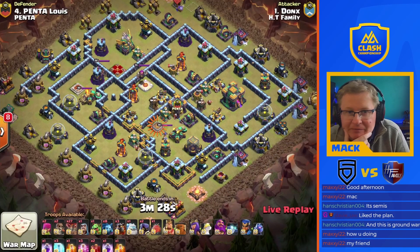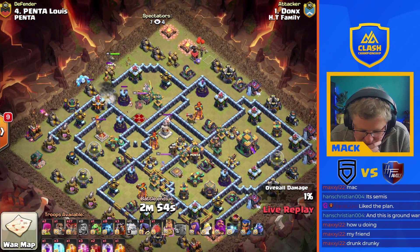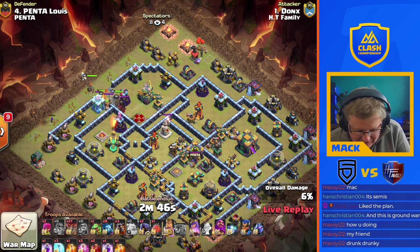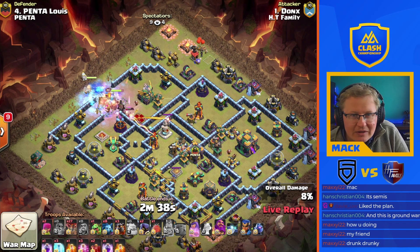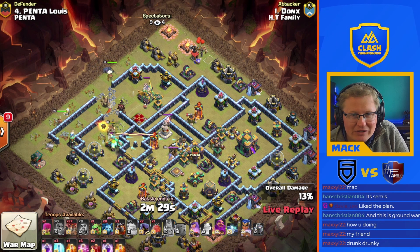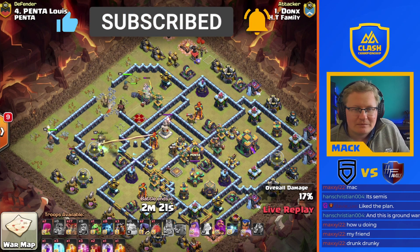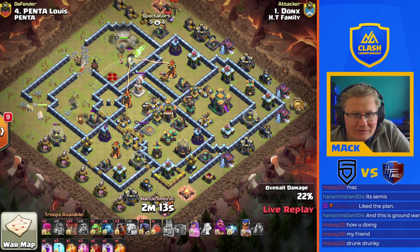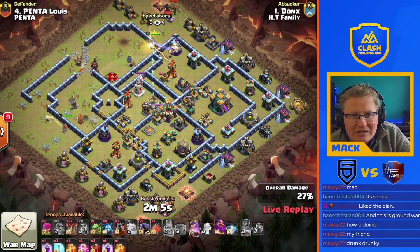Here we go — if they three star, they win. It's that simple. Super wall breaks into the eagle, king is in there already, ice golem out in front, queen following up. We've got a wizard working over at nine as well. Second super wall break does get in. King getting some nice value, getting all the way into the wizard tower under his ability — all those barbs distracting a lot of defenses. RC coming in on the eagle, not quite getting as far as the CC or that multi. The suey didn't go exactly to plan — the queen was meant to stay inside the base, the fact that she's around the edge is going to cause some issues.